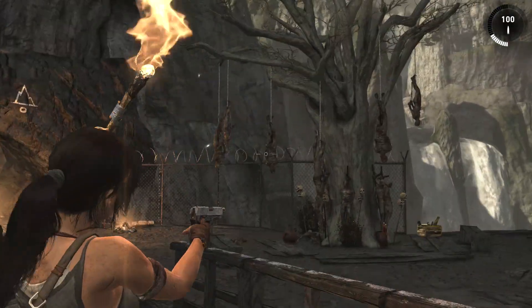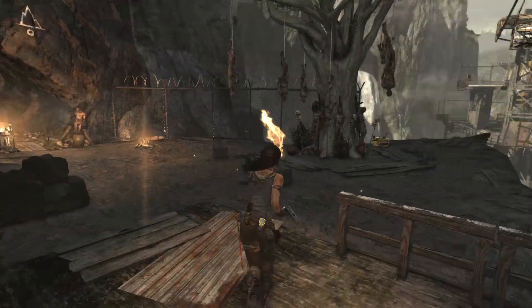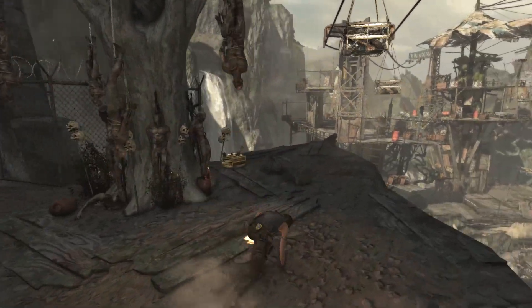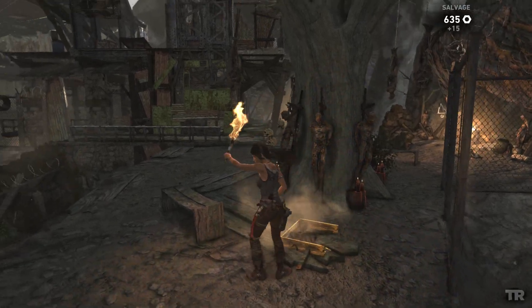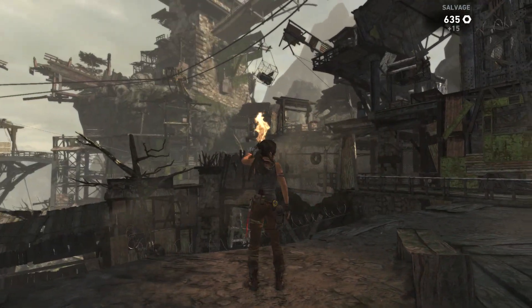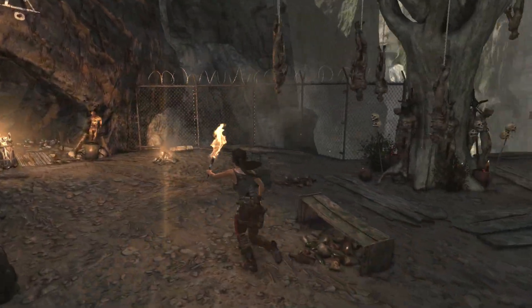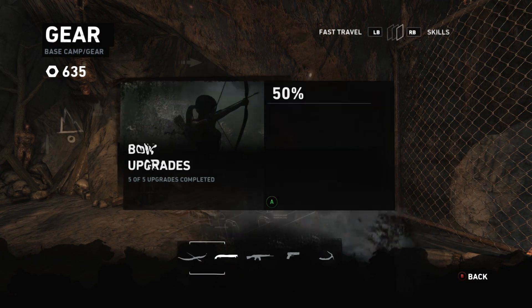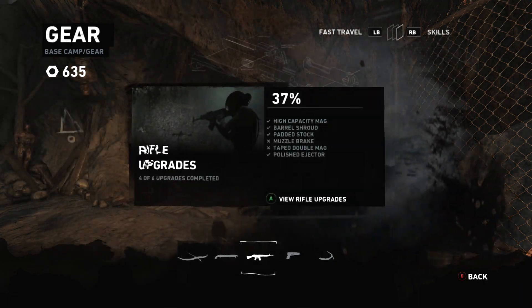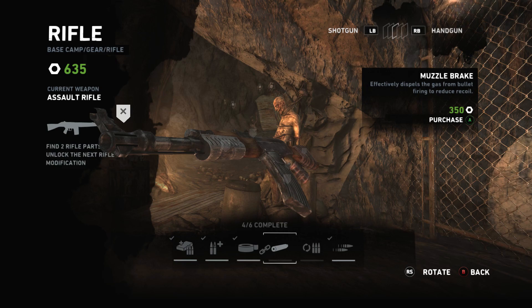Let's take a second and observe how messed up this tree is — they decorated it like a Christmas tree, except it's a dead body tree. That's sadism right there. That's when you're not just killing people out of necessity or to get off the island — that's when you're taking pleasure in it, making it ritualistic. And that's when you have some real mental problems.